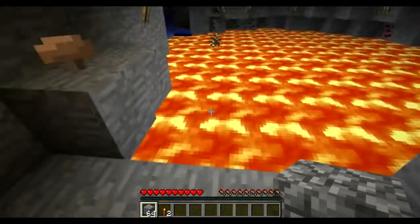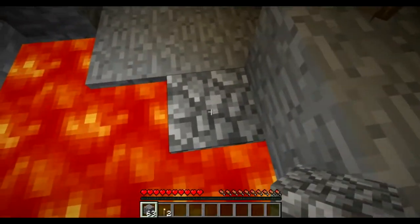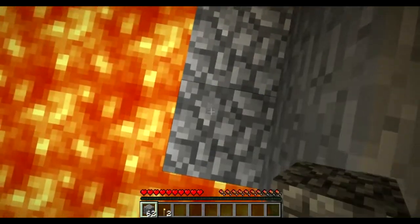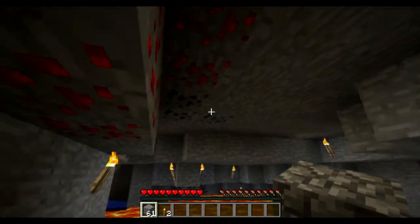I see this on single and multiplayer as well: what they do is they put down a sort of block, then walk and carefully put down the other block, then walk and carefully put down another block to get past the lava.